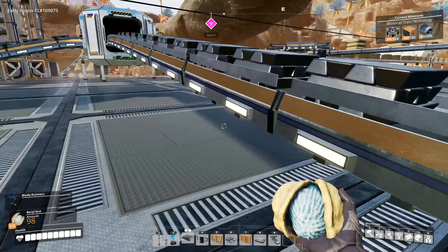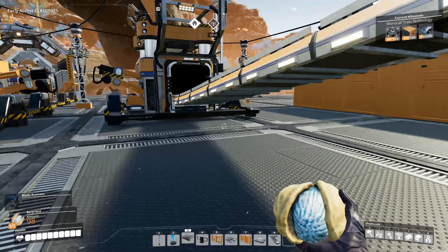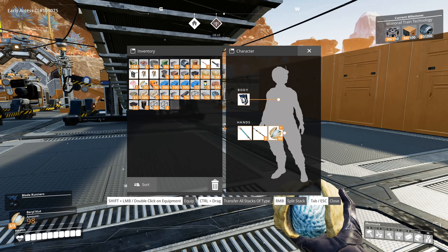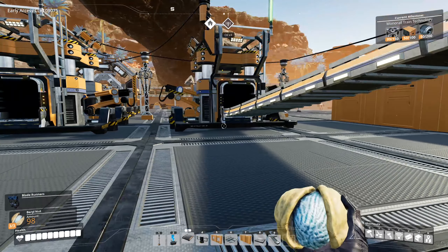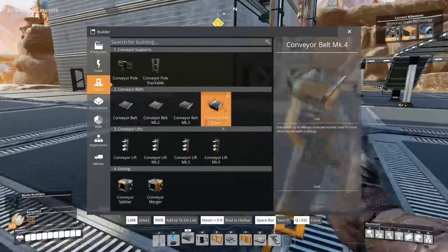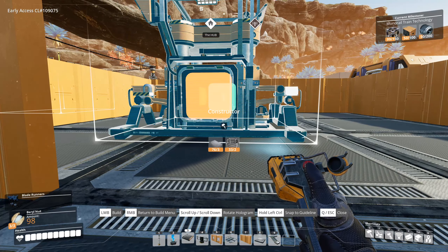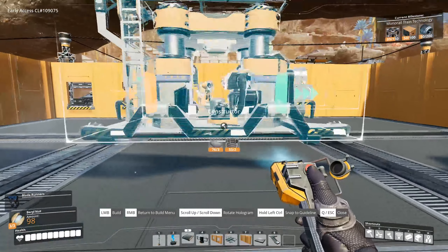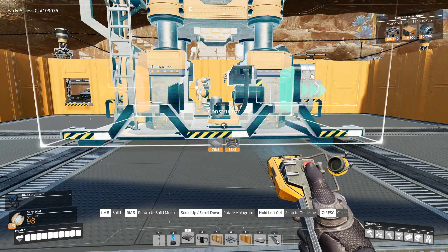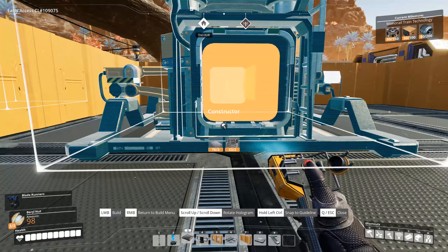So here is where we're going to be producing steel pipes. I removed the steel beams setup but we still need encased beams, so I may have to resurrect a steel beam factory in a separate building. For now it's just steel ingot to steel pipe — a constructor setup. I need at least three or four constructors, which means a couple of floors. I'll place them as close to the middle as possible since you can't connect splitters and mergers too close to the wall.